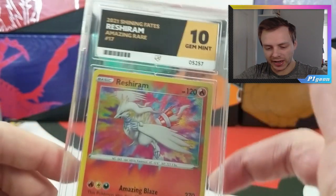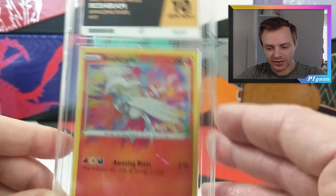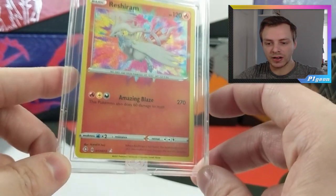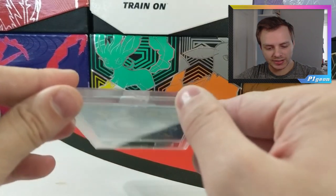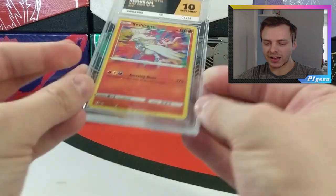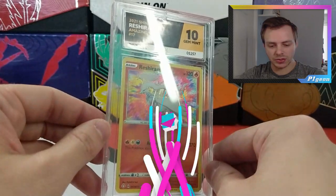I've seen one issue with the case already - there's some slight bubbling near where the cards go. I believe that is where the cases are actually sealed together. I can see the first Ace label stamp - this is why I didn't submit full art cards. A lot of people aren't too happy with the bottom of the case as well, and you can sort of see why. I think that's where they join the cases together - it just doesn't look too nice, or it might be something to do with the first stamp. But we get a 10 for our first card.